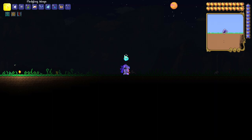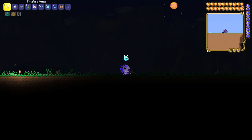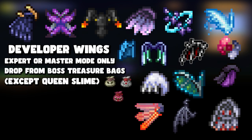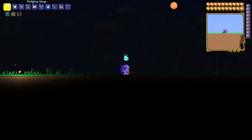The next group is the developer wings: Red's wings, D-town's wings, Will's wings, Crono's wings, Cenex wings, and the rest. To get any of the developer wings you need to be in Expert Mode or Master Mode, because they drop from treasure bags from hardmode bosses — but not from the Queen Slime. They have a 0.3% chance of appearing in treasure bags.